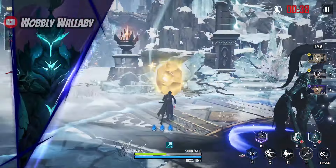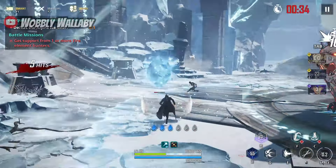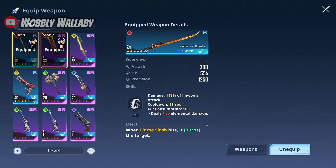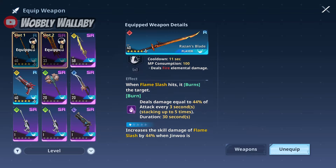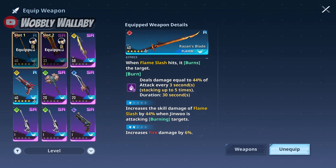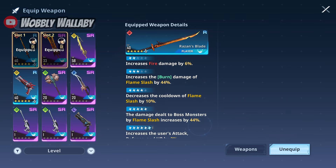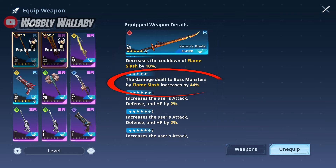This chapter's boss is much more flexible for hunters — I'd go all-in on damage-dealing hunters. For weapon, I used two fire weapons. Razan's blade is incredible. This R weapon had carried my other account when I attempted Chapter 10 and 11. Don't underestimate it just because it's an R weapon. Advance it for some crazy damage — especially at Advance 5, your damage dealt to boss monsters by flame slash increases by 44%.